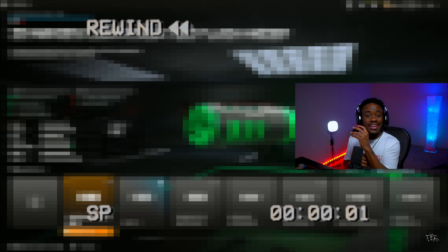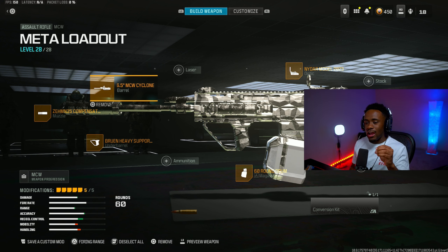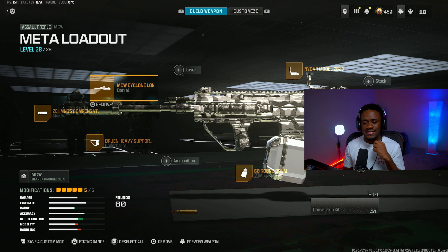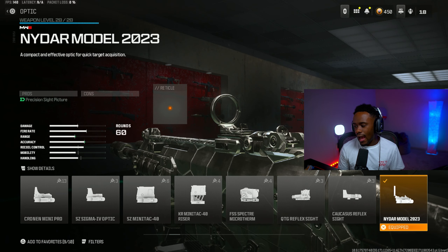Coming up first is the MCW. In my professional opinion, this is definitely the number one AR to rock as of right now in Rebirth Island. Not only does this gun just not move at all whatsoever, but the damage is super good. Here's the class: starting with the optic, the Niner Model 2020-23.